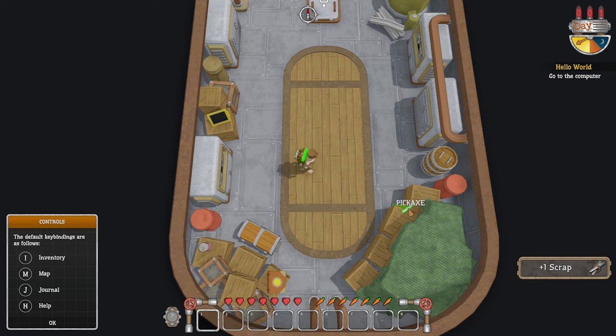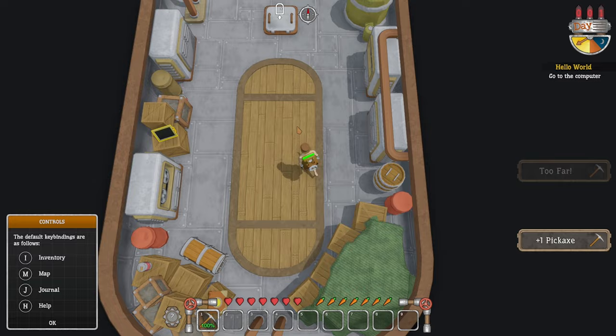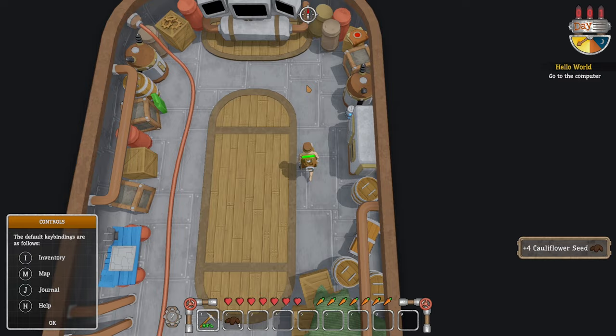Go to the computer. There's some more scrap here. Pickaxe, book, another chest. So we can grab the pickaxe and then hit that — you've got to keep holding it. Going through here, we've got some more scrap, some seeds, and the computer.